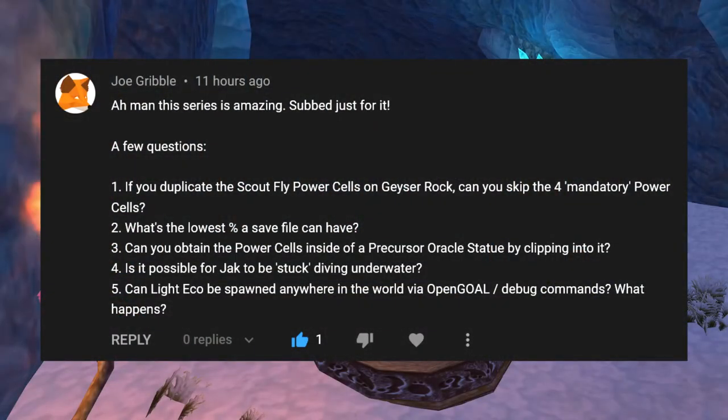If you duplicate the Scout Fly power cells on Geyser Rock, can you skip the four mandatory power cells? What's the lowest percent a save file can have? Can you obtain the power cells inside of a Precursor Oracle statue by clipping into it? Is it possible for Jack to be stuck diving underwater? Can Light Eco be spawned anywhere in the world via Open Goal?